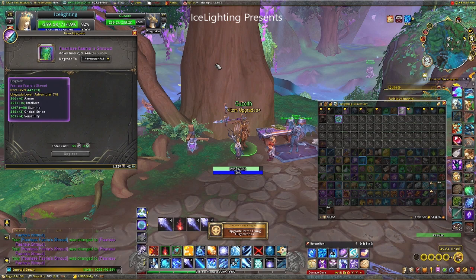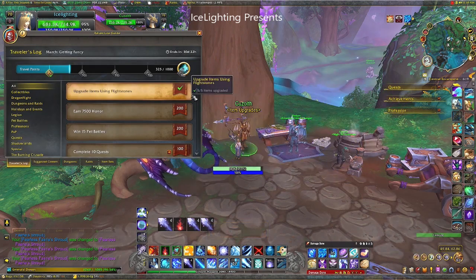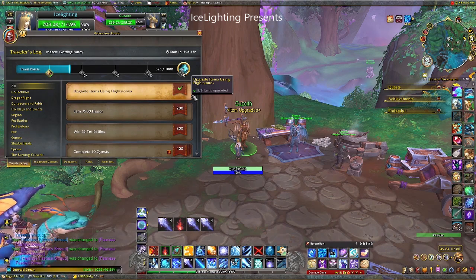Next I chose to do the Blightstone upgrade — upgrading something with 5 Blightstones. If you've got something in your bag that can be upgraded, do that. If not, the World Quests will pick it up, no problem whatsoever. And that's an easy 100 as well.